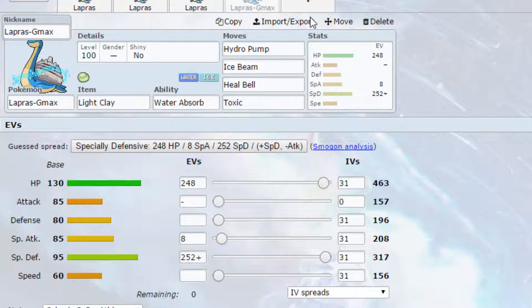Now we have Gigantamax Lapras. Gigantamax Lapras is a more supportive Pokemon because it can set up Aurora Veil using its G-Max move, G-Max Resonance, which is an Ice-type move. So if it uses Ice Beam or Avalanche for the physical set, it activates G-Max Resonance and sets up Aurora Veil. That's why I put Light Clay here — so it extends from 5 turns to 8 turns. It's a really cool thing to have, and allows you to continue setting up. You could combine G-Max Resonance with Dragon Dance and Avalanche.